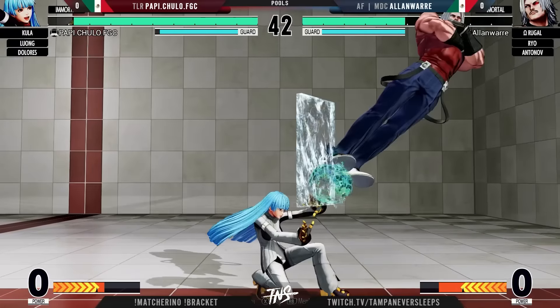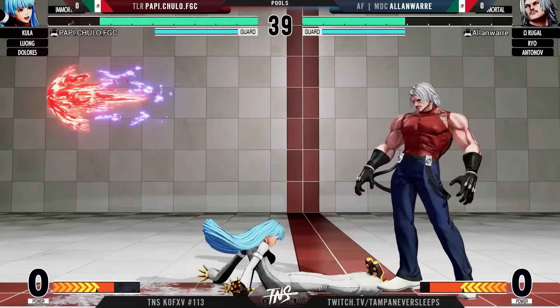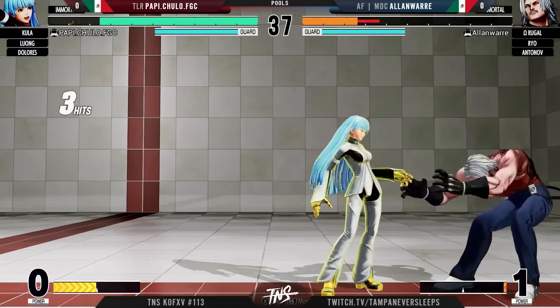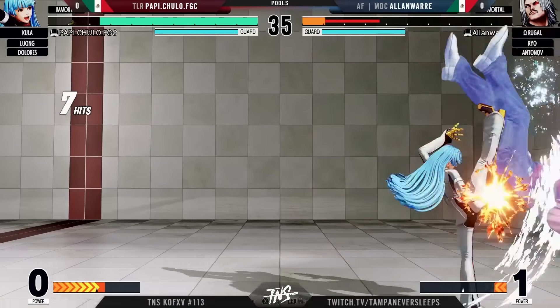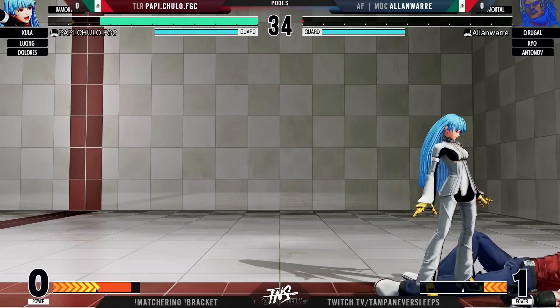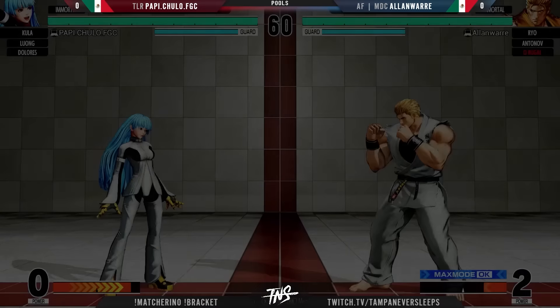Kula Diamond. I'm a little worried about Kula, guys. There's a chance we could get top-tier Kula again next week. The only thing holding her back really is her damage for the most part, and even then it's not horrible. Just a couple of hits is all it took for Poppy Chulo, with a full health Kula now moving on into Ryo.